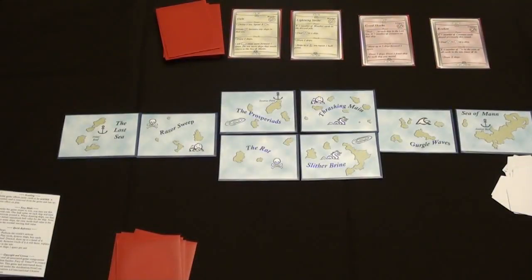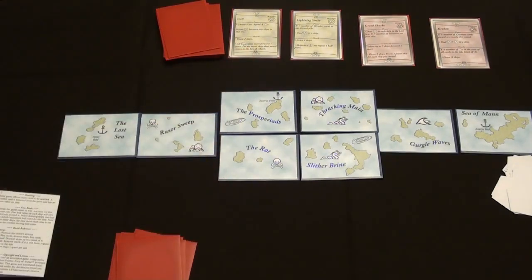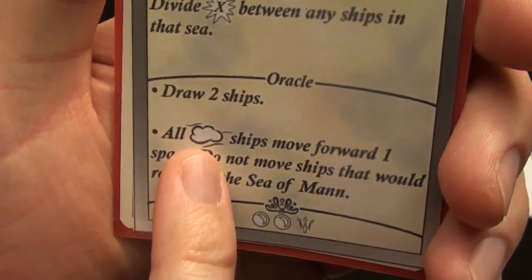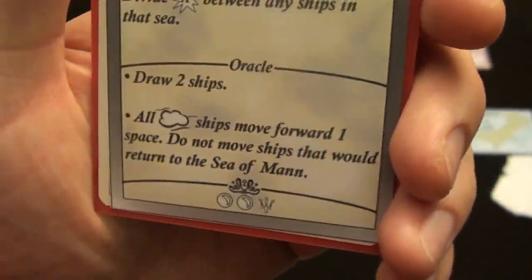So the first step is called the Oracle Step, in which case you look at this first card in the Tide. If you remember from the first video, it's called the Oracle. So let's see what the Oracle tells us to do. In this case, it says draw two ships, and then if there are any ships on the table with that cloud symbol — those weather-related ships — then they'll move forward one space.